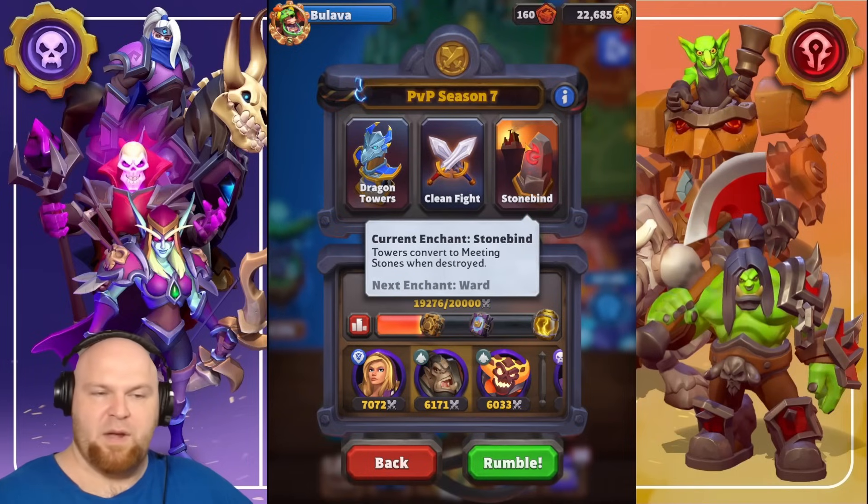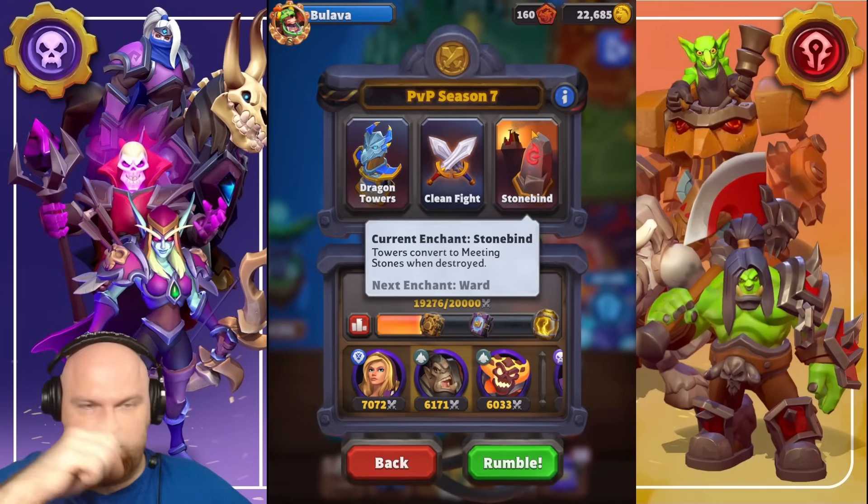Stonebind — we all know what it is. You take a tower, it turns into a Summoning Stone. The most important thing is it immediately becomes yours, unless there are some enemy units on it in the zone.